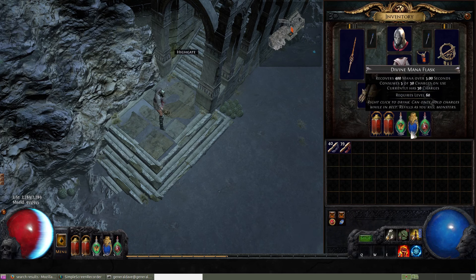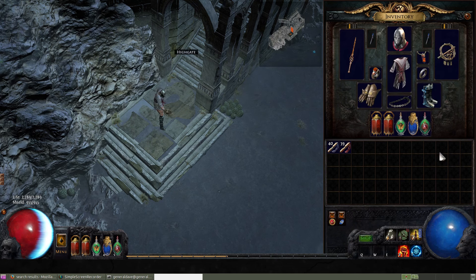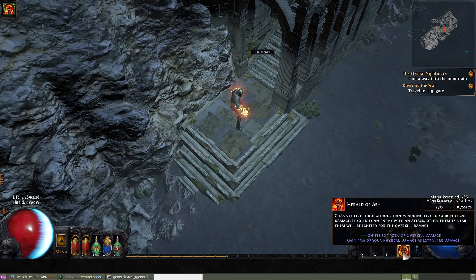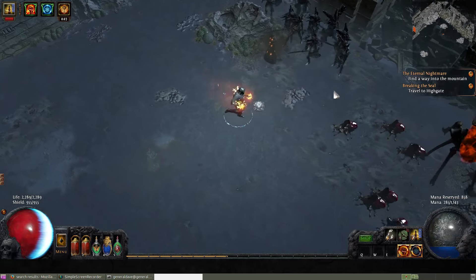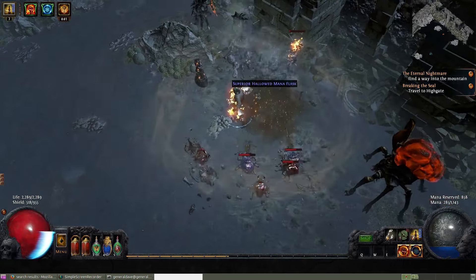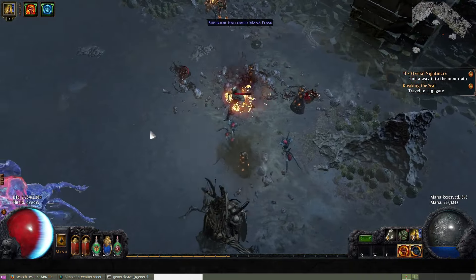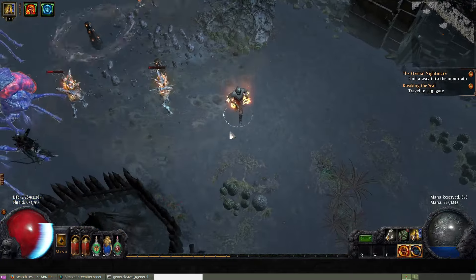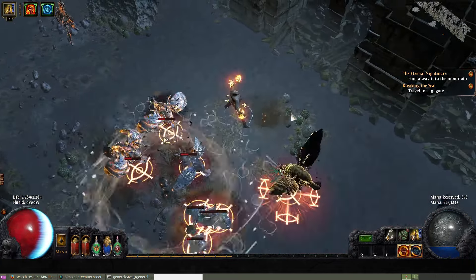Two life flasks, a Quicksilver, mana that doesn't really get used, and the Ruby Flask is just for the staunching. So far from optimized, but we'll give it a go. We cast Herald of Ash and Hatred and let's go. As long as I'm at full energy shield, Shockwave Totem doesn't cost anything. But if I'm not full, it only costs half, so it's still pretty easy to maintain.